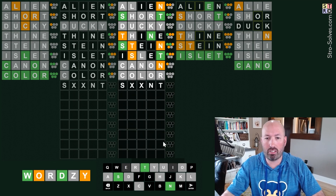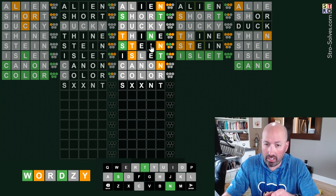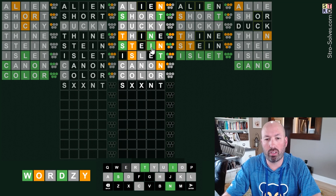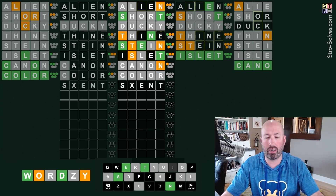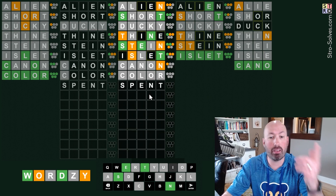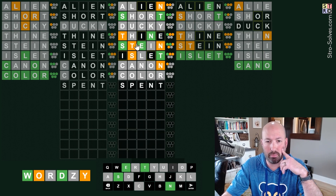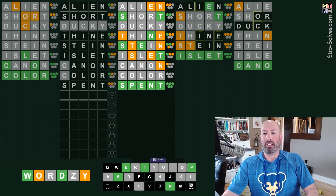We have S, N, T. In this word the I cannot be green because of the N, so it is gray. The E is green. So it's something E-N-T, and it needs to be a letter we haven't used yet or a repeat - but it can't be T because of the yellow T up here. So it's got to be 'spent'. The I is gray, the E is yellow - I think it's going to be 'spent'. Let's go for it. It's spent!